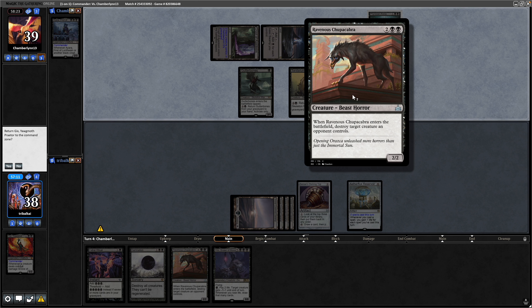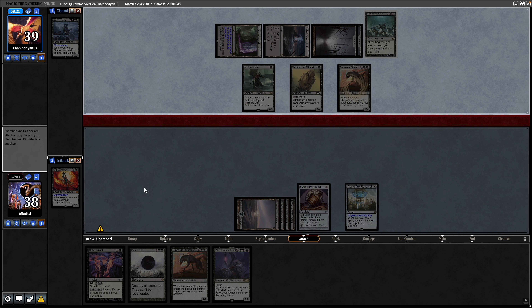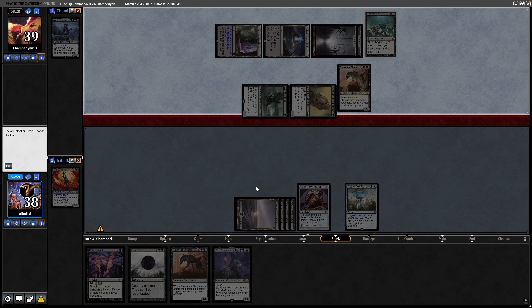We see a Ravenous Chupacabra from our opponent. So yeah, that makes me more inclined to hold off on the Gix and use a board wipe. We'll put our commander in the command zone. Maybe we're just slowly ramping up to a Vilis, Broker of Blood. Take the damage again.